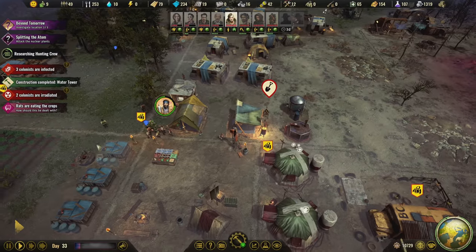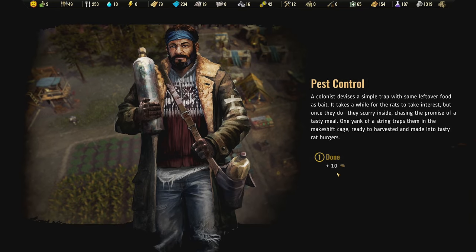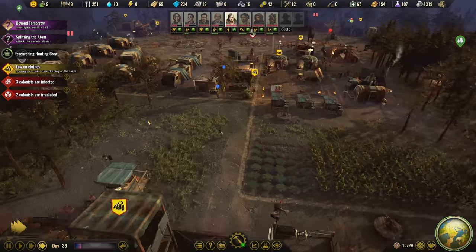What's up? Rats have been eating the crops - that sucks. Pesky rats have taken a liking to the crops and could eat away a huge chunk of them. A colonist spots them scoring a hollow tree trunk - they must have been nesting there. Trap them and harvest their meat - yes. Colonist devises a simple trap with leftover food as bait. It takes a while for the rats to take interest, but once they do they scurry inside chasing the promise of a tasty meal. One yank of the string traps them in the makeshift cage - ready to be harvested and made into tasty rat burgers. We got rat meat - that's scrumptious.